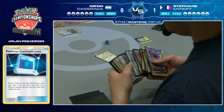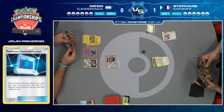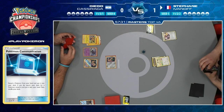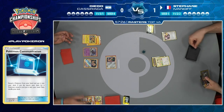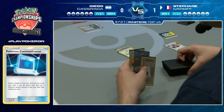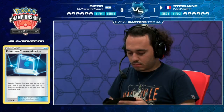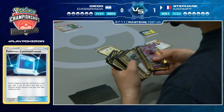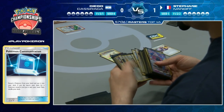If Stefan swings with Persian GX that would be interesting, but I don't think he does that. What he could do is grab Dedenne and attach the DCE to try to hit the Persian GX. Seems risky though - I like the Lele into Tate & Liza play better. But we're going with Lillie instead.